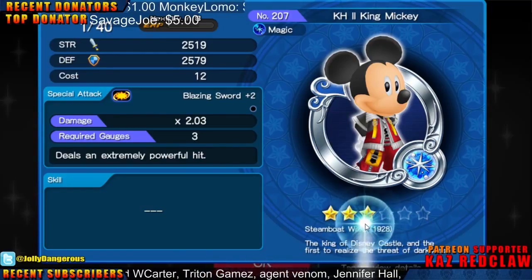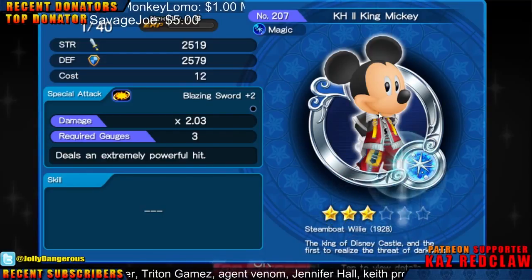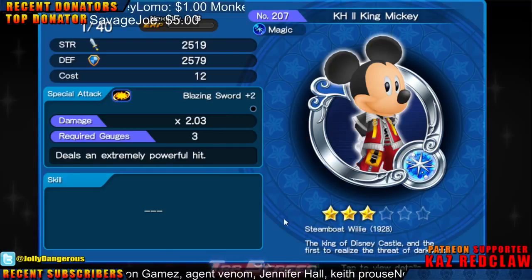And the first to realize the threat of darkness. Look — when I scroll up on the mouse wheel, it does that. That's pretty cool. Damage — deals an extremely powerful hit.